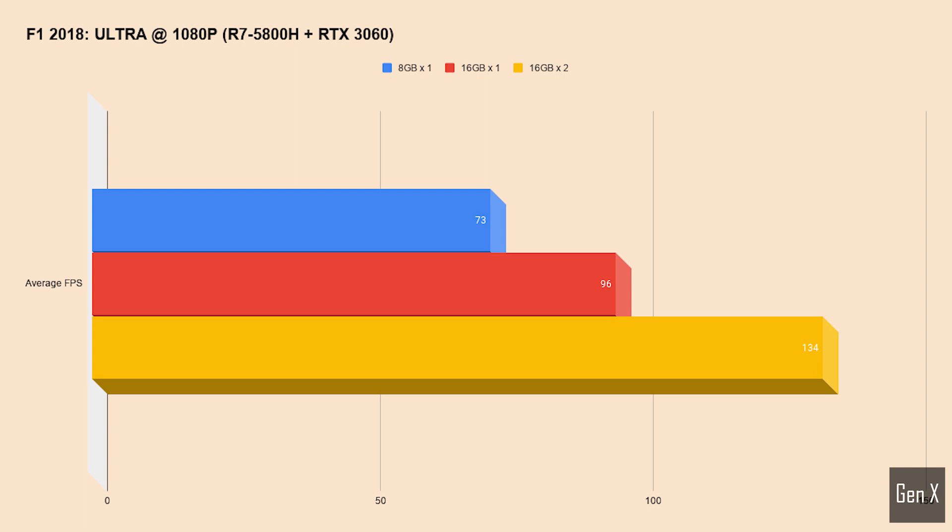F1 2018 is an older title, but the pattern continues — the drop in average frames in this fantastic racer was close to 50% in the worst case scenario.